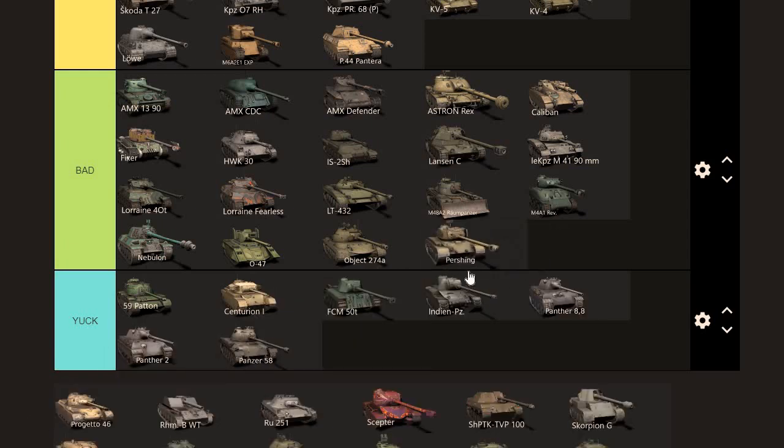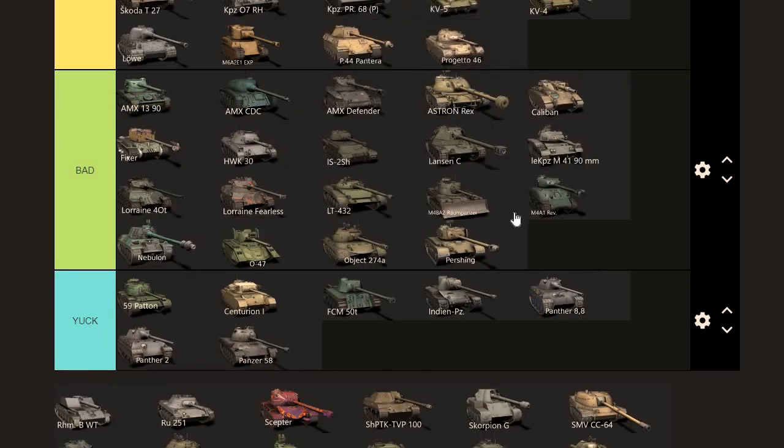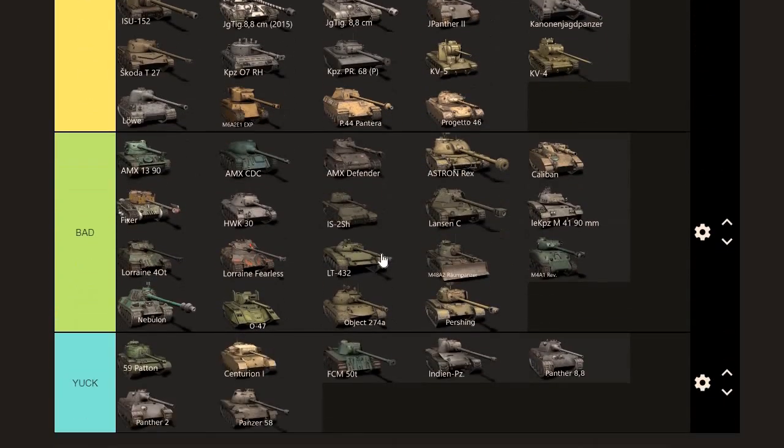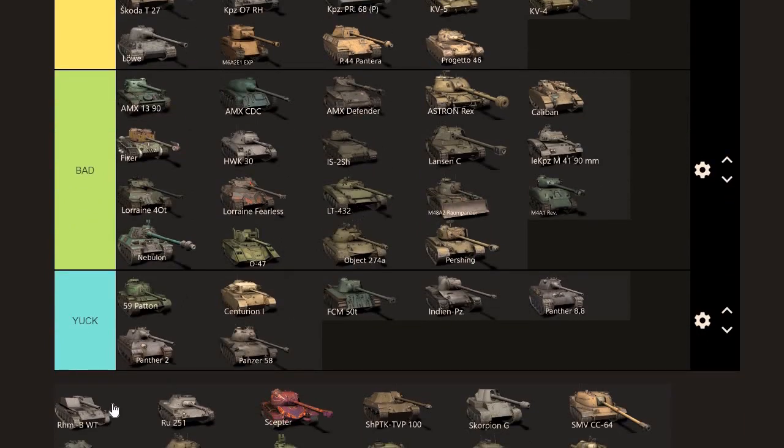Pershing — I think it scrapes into bad. Thinking about the games I've had recently, it just avoids getting put into the bad category for whatever reason. People seem to do slightly better than other tanks I've put in that category. Progetto 46 — I'm going to have to put it right next to the Progetto. That autoloader can be a problem and you can really help out your team. Just be careful not to overextend and get in trouble.